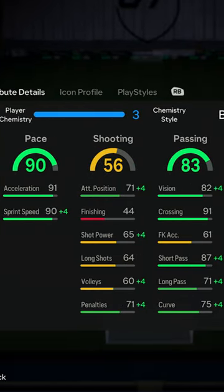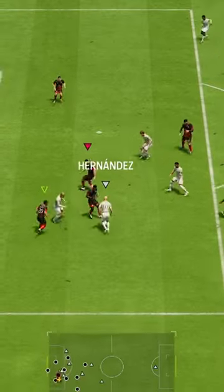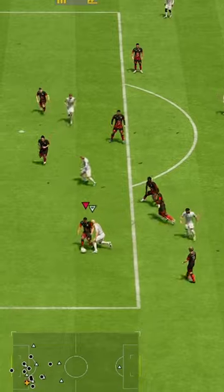Welcome to Baller or Bust, where we test FIFA cards so you don't have to. We've got Icon Cafu. You can acquire Cafu via SBC for 525,000 coins.